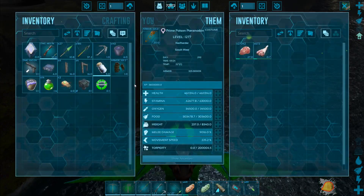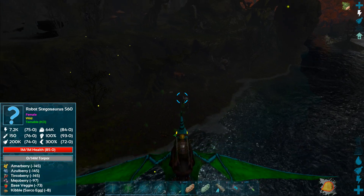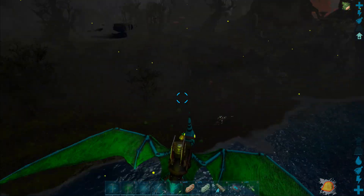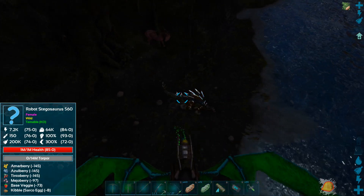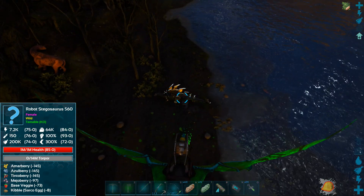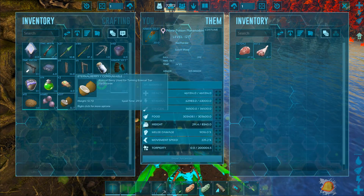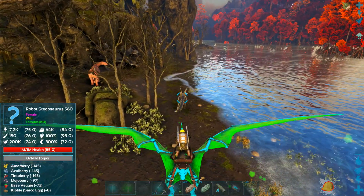Let's go ahead and tame that - this is an opportunistic tame. I think this thing needed Mejos last time but I might go get some Sarco kibble. I'll take a quick cut and go get some kibble for this thing and come back to tame it. It's a 560 - it looks cool. Back out here, we went ahead and made 10 Sarco kibble, grabbed some Mejos and eternal berries. I think the Sarco kibble will be plenty enough.